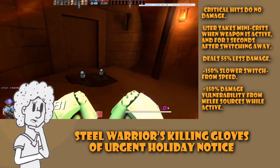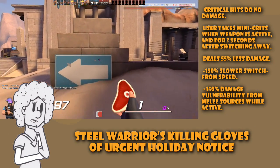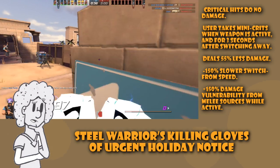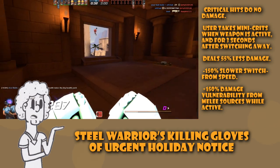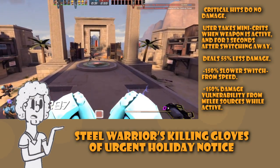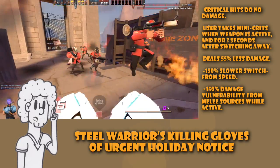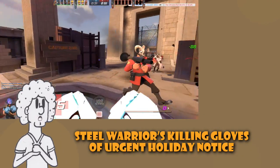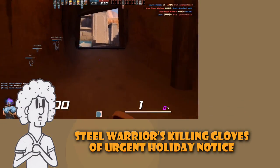Here are the downsides: critical hits will do no damage; the user takes mini-crits when the weapon is active; for three seconds while switching away it deals 55% less damage; it has a 150% slower switch-from speed — meaning from the gloves to another weapon; and the biggest one of all is a 150% damage vulnerability from melee sources while active.